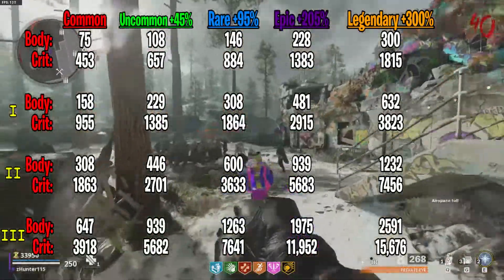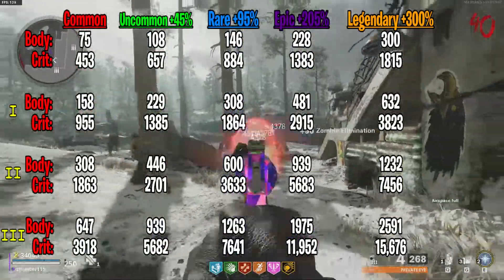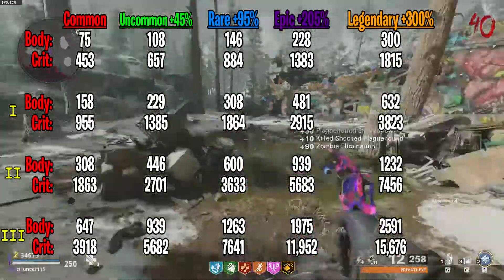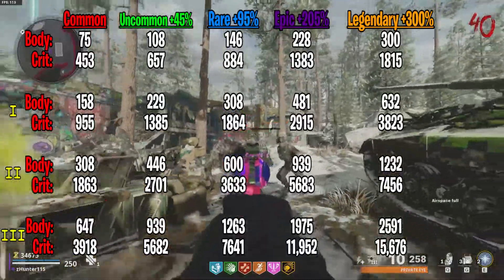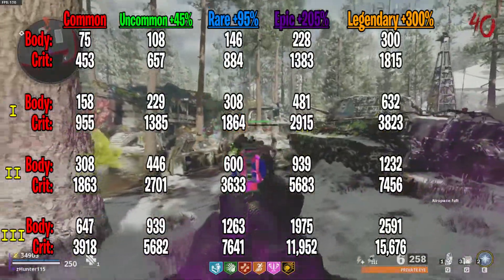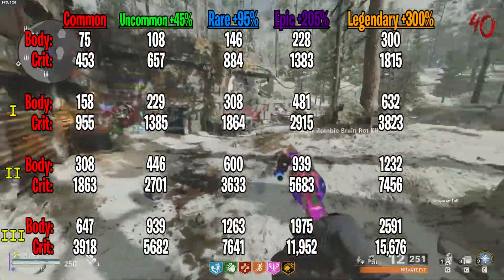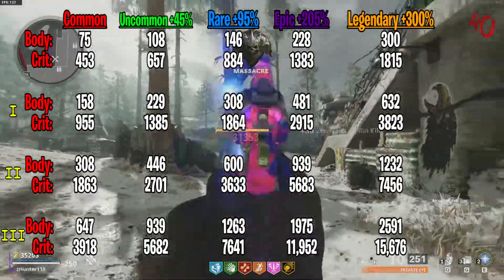Also, the health cap for the zombies is 30k. So two headshots with the tier 3 Pack-a-Punch legendary Magnum will basically kill each normal zombie. And if you have Deadshot fully upgraded, you can basically one-shot a full health enemy with a crit shot.